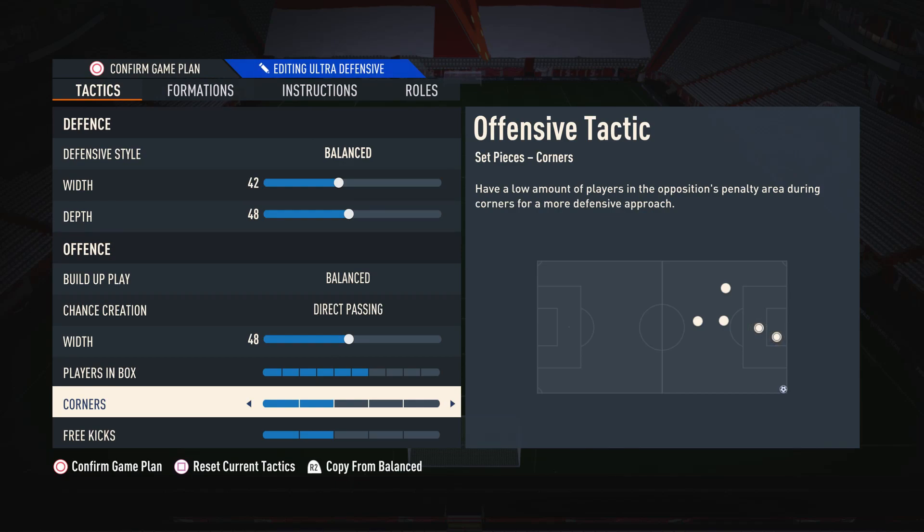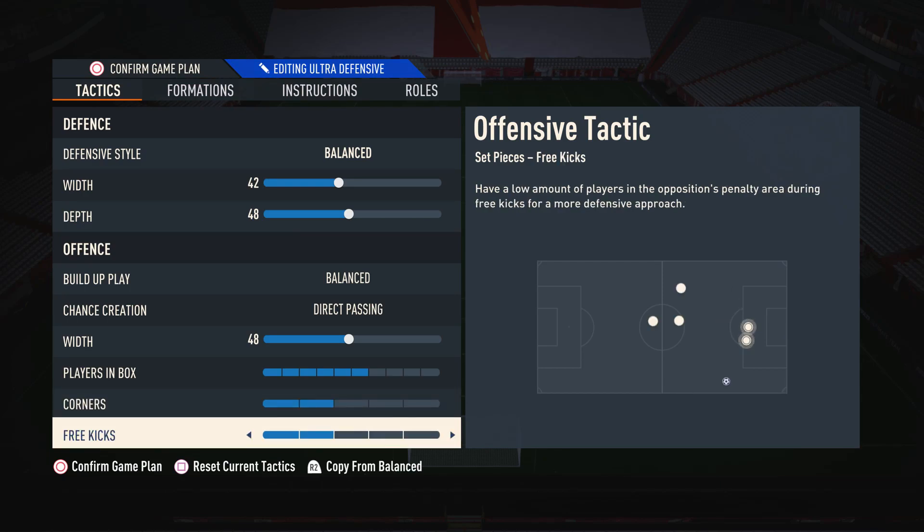For players in box, I like to have this on 6, because I do like to commit a lot of men into the box, but at the same time I don't like getting counter-attacked. So having this on 6 allows me to get players into the box but also prevents counter-attacks. For corners and free kicks, this is down to preference, but I suggest having this on about 2, because you get players into the box to score those chances but you also don't over-commit and leave yourself vulnerable to counter-attacks.